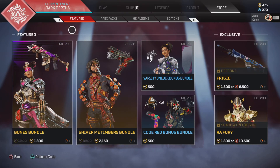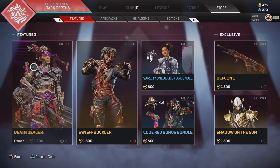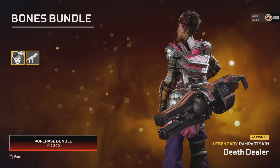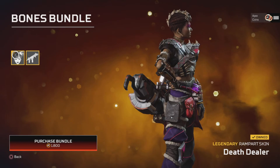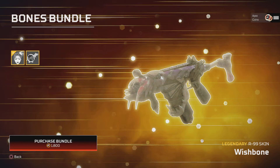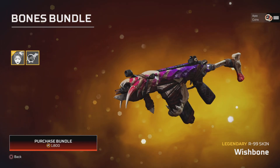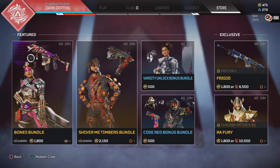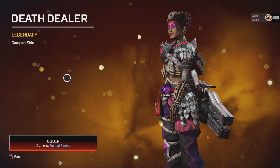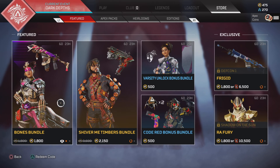Hello everyone, thank you for joining me. We have today's store rotation. Today we have the Bones Bundle for Rampart — you may have got this skin out of one of the battle passes, it might have been an event though. It's a pretty decent skin. That comes with this beautiful 99 skin; I love all the skins that have skulls on them, they look fantastic. Or you can get this skin on its own — it's brilliant. I'm not a Rampart main or anything, but that is one of her better skins.